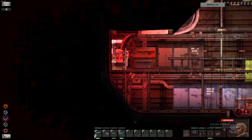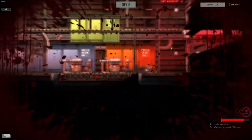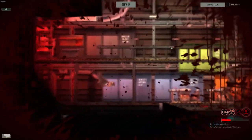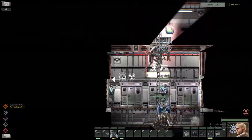You can't run, you can't hide. It can go up and down ladders, and it will patrol and look for prey. It also will break open passages if it cannot fit into certain areas, and if you have a weapon it will take a whole lot of bullets to kill it.